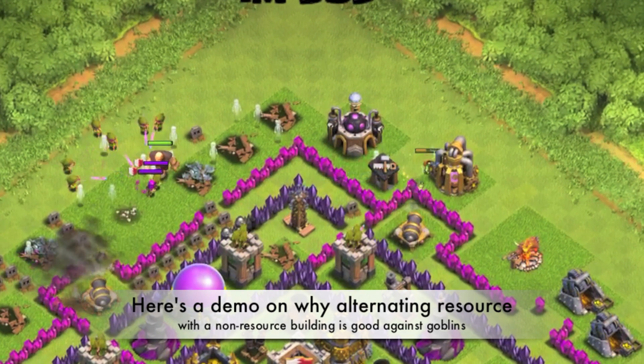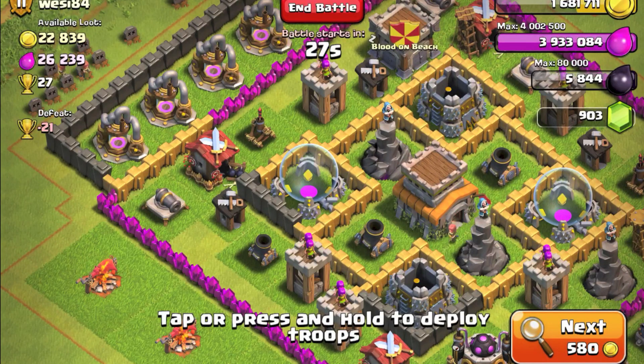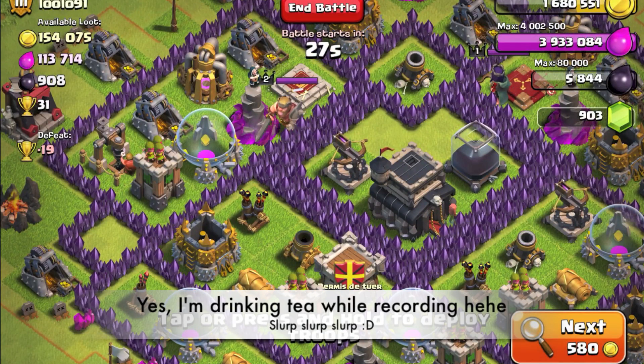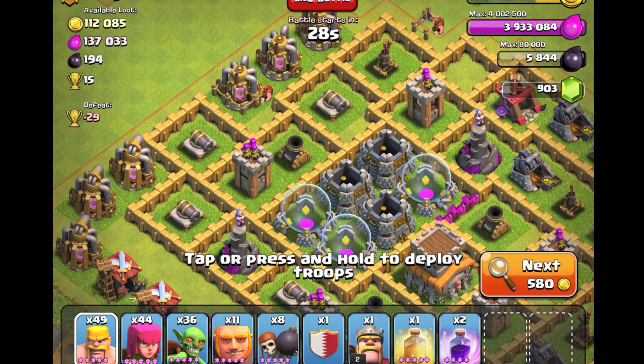Now comes the part where I do an attack. I'm at 1,501 trophies — purposely maintained between 1,500 and 1,600 trophies so I can farm at this particular trophy region. Sometimes there are a lot of resources, sometimes not much — it depends on your luck. This base has good resources but is a little too hard for my level five troops, so I'll skip it. I need more gold — oh, 112K gold, very nice!